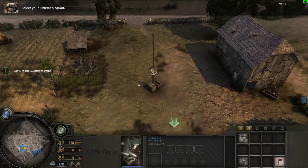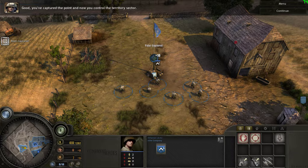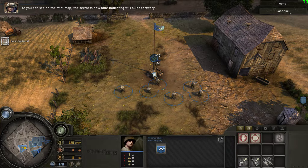To return to the game view, select your rifleman squad. Right-click on the munitions point to capture it. You've captured the point and now you control the territory sector. As you can see on the mini-map, the sector is now blue, indicating it is allied territory.